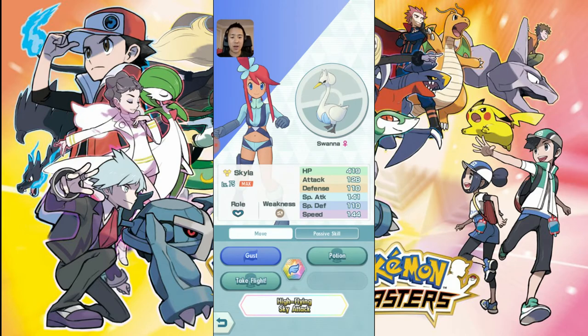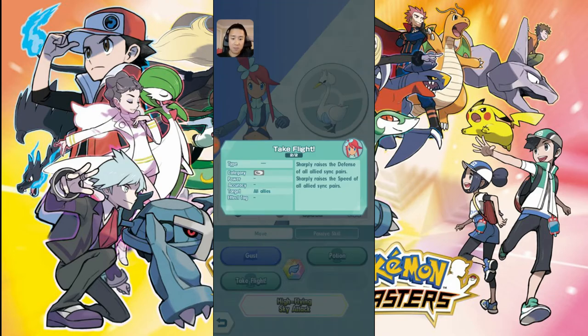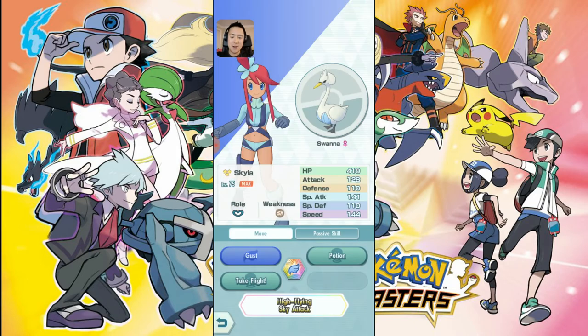Skyla with Swanna — we don't even need to get the passive or anything. All we really want is the Take Flight ability, which sharply raises the defense of all allies. That's going to help Suicune, which is great. And we care about the speed boost as well. I want to see how high we can stack our speed while doing massive crits.